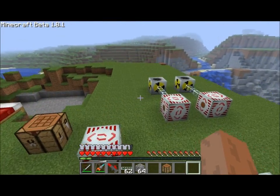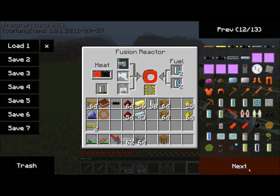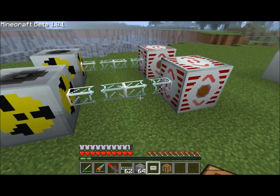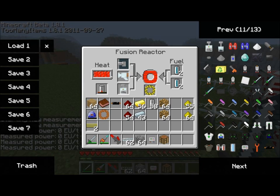Now we've got our deuterium cells and we can go throw them over here in this reactor — place one here and one here. You can see the fuel filled up. We can also leave some extra deuterium in here and it'll keep going when it finishes the first cycle. And the last component here is the rechargeable battery. Placing that in here builds up your heat. The first bits of energy the reactor produces are going to go into the rechargeable battery to charge it back up, which is very convenient.